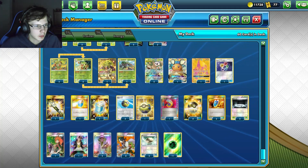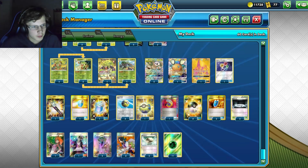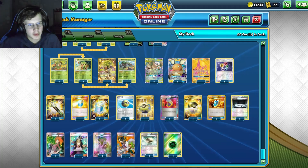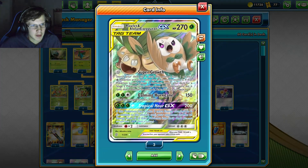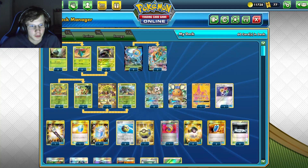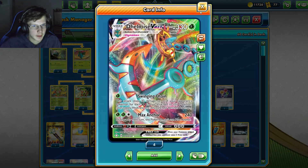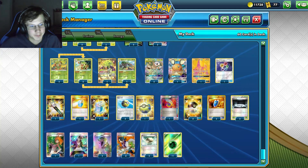I also play two Max Potions. Mostly this is going to be used when you're trying to tank with Rallet while evolving guys on the bench - if your opponent attacks you and does a lot of damage, Max Potion removes all that damage and you're good to go. You could also Max Potion and then Rillaboom again, attaching energy for six energy total, which is 180 damage even after Max Potion - that's killing a Crow, killing an NMM.